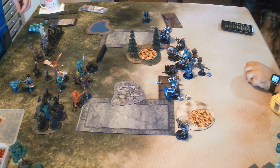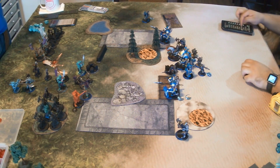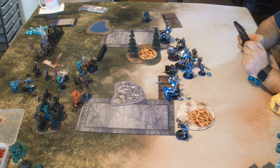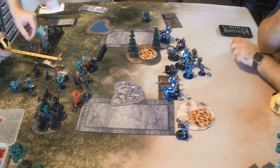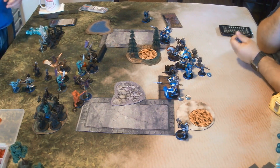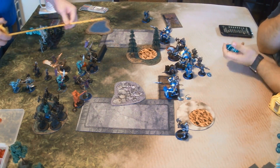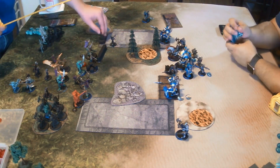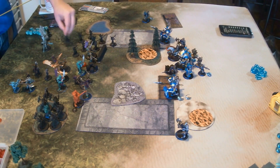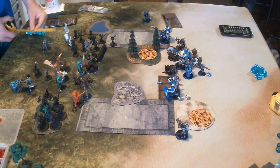Makeda casts Deflection for 2 instead of 3 thanks to Harmonious Exaltation, then goes and sits behind the wall. Redeem goes and sits there. Molok Karn runs. The Swordsmen run and stand around looking unpainted. Then Hakkar runs.